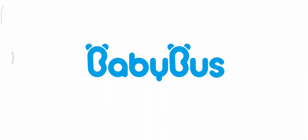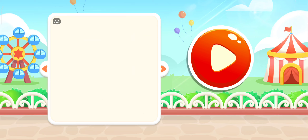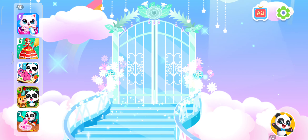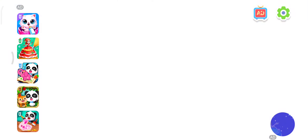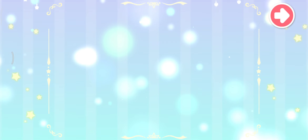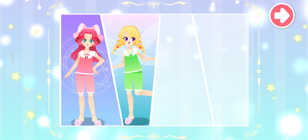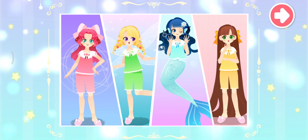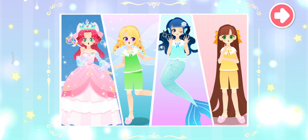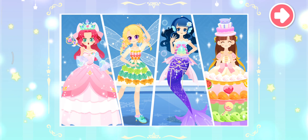Baby Bus. Princess Party. In the Magic Kingdom, four beautiful princesses live there happily. They are Princess Magic with magical powers, Princess Fairy with a pair of beautiful wings, Princess Mermaid who loves singing, and Princess Long Hair who loves candies. The princesses love going to the dance parties in style. Those dance parties are much anticipated. Let's check them out.